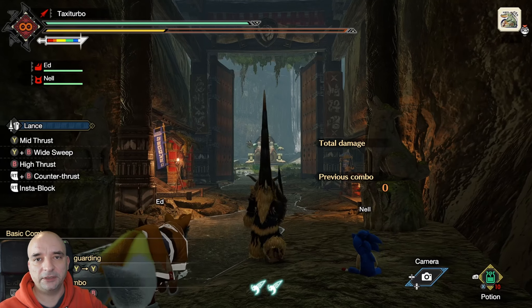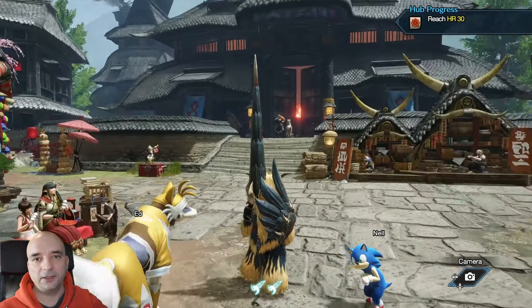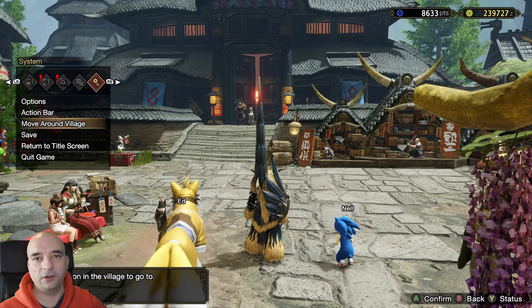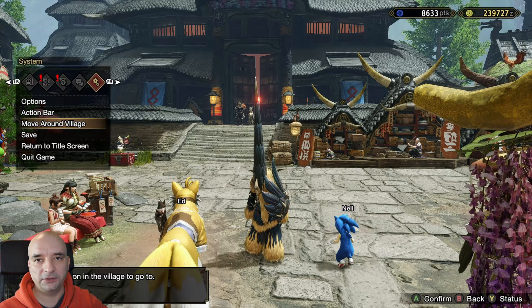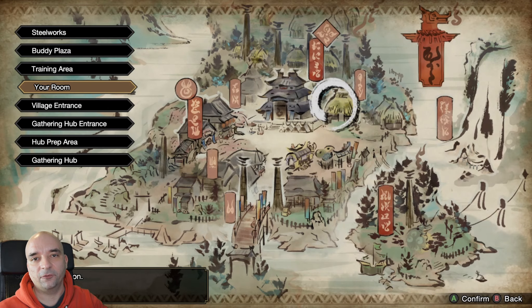So that's how you get to it the first time. However, once you already discover it there is an easier way to get there, and every next time after that I suggest you use the options menu to get to the training area. Just go to your options, scroll right to the last tab, and then you'll see the option 'Move Around the Village,' and on this screen you're gonna have all the areas that you've been to before, including the training area.